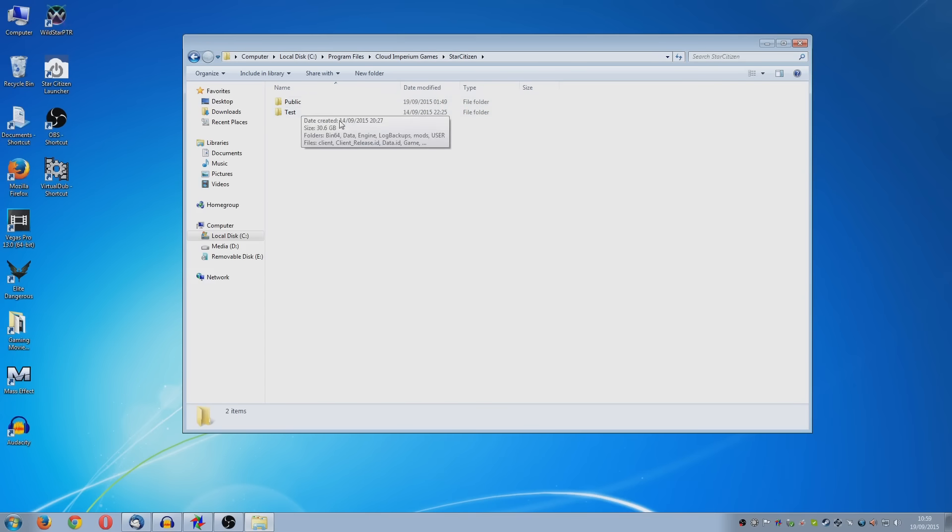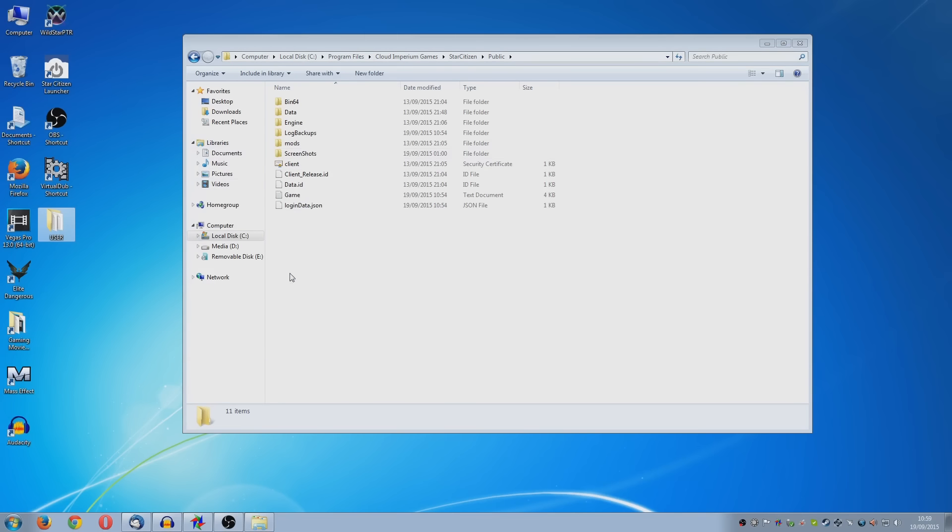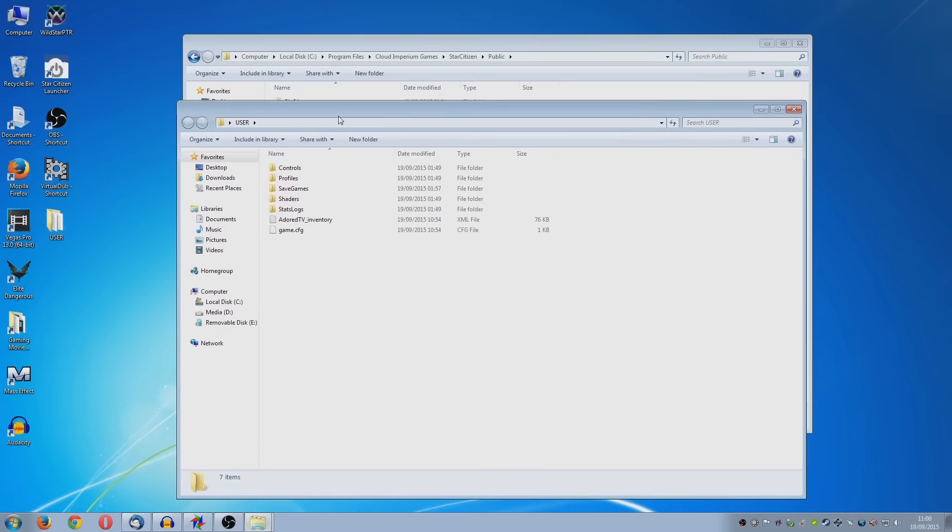I've also got the test server on - that's just like a basic copy, 30 gigabytes on that one as well. They're both the same size. So this is the actual game build and this is the test server build. You're going to go into the public one probably. You've got this folder called User. If you find that you're getting black screens or blank screens on loading up and it just won't do anything, best thing to do is whip this folder over to your desktop, and that'll basically reset all your settings.